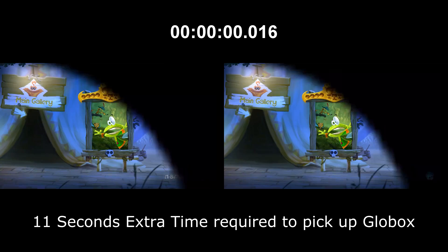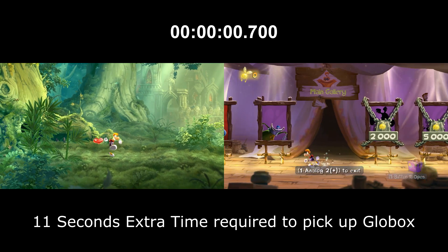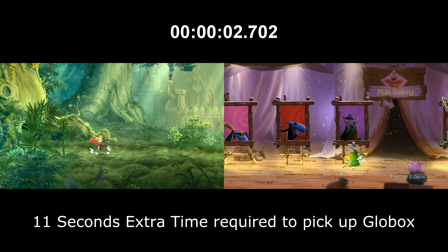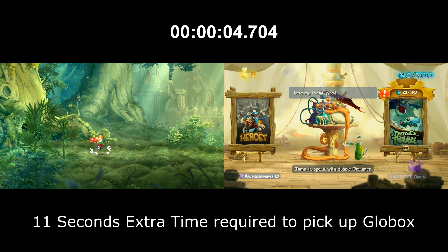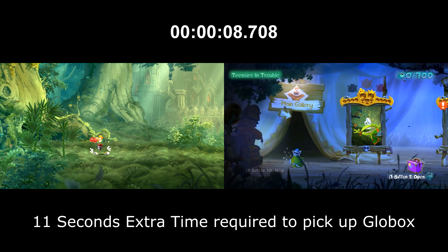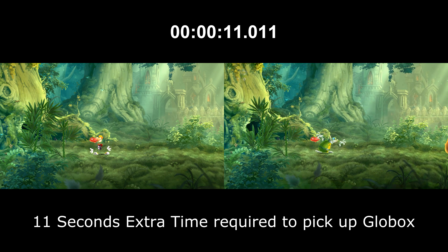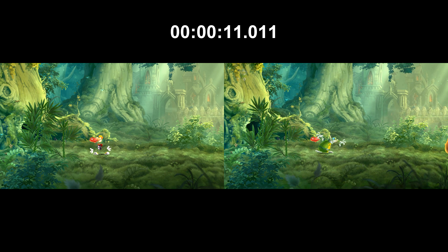Is Globox faster for an Any% speedrun? Well, maybe, but first you have to select the character and that wastes time. Without loads, it takes about 11 extra seconds to get Globox, and that is if you don't have any extra pop-ups regarding your Uplay bonuses or challenges saved data. So it's always best to have a fresh profile with no saved data at all, so you don't get any pop-ups to waste even more time. So yeah, 11 seconds you have to make up for as Globox.